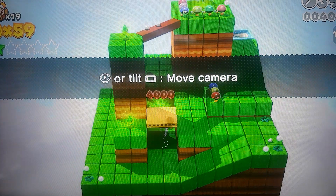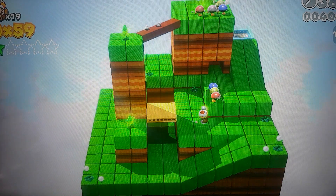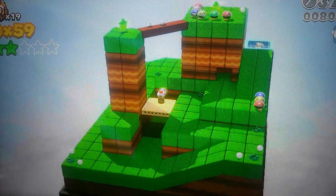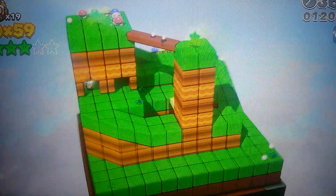Your first star is going to be right over here — you're going to want to do a little 360 turn there. The second star is over there and you're going to want to wait for the raft. Come all the way over, get it, and make your way back. Move the camera around. Your third star is going to be right in here through the first little hole in the wall.